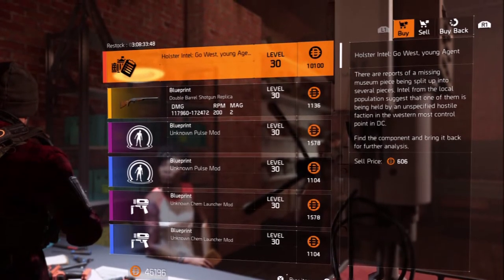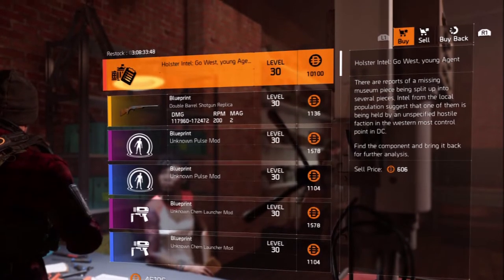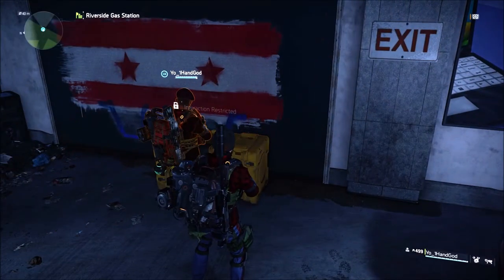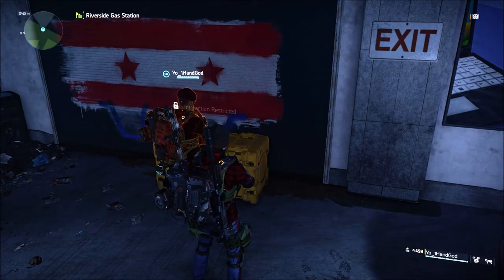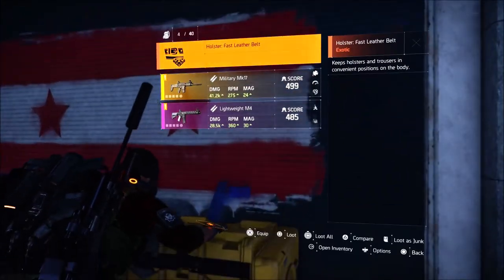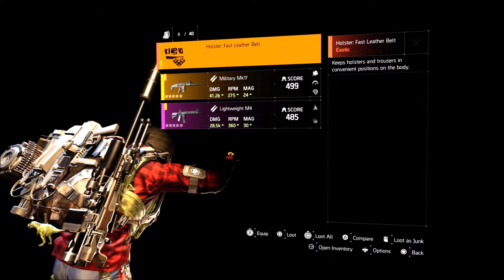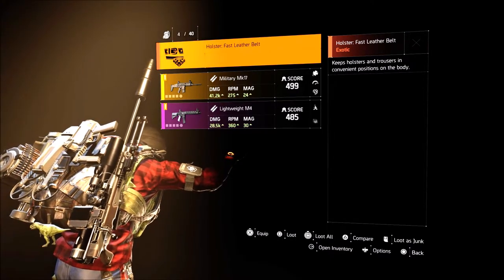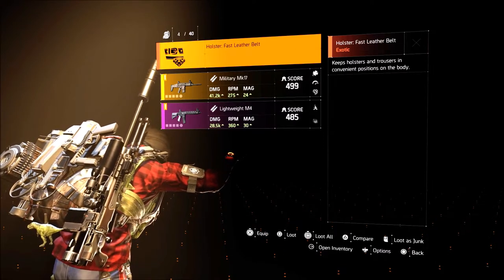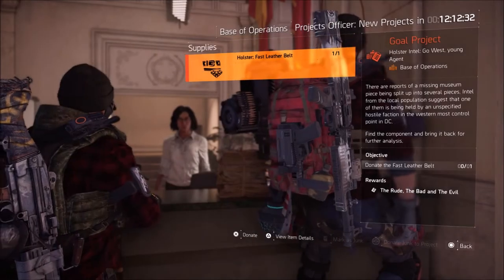The furthest west control point I could find was Riverside Gas Station — it's all the way up in the top left, over by the dark zone. You want to head over there. You can do this on any level control point; I would honestly just do it level one to make it a bit faster. Once you have control of the control point, go up into the supply room and inside the big yellow box you will find the fast leather belt component, completing the first project.